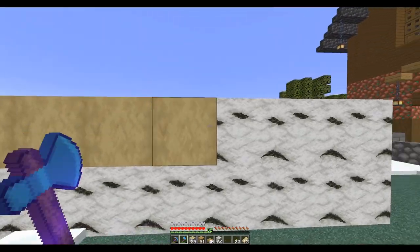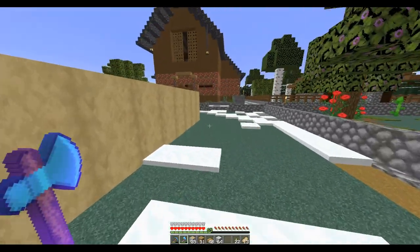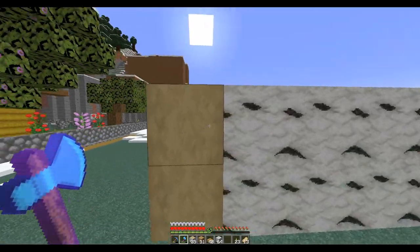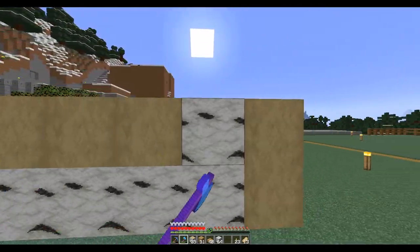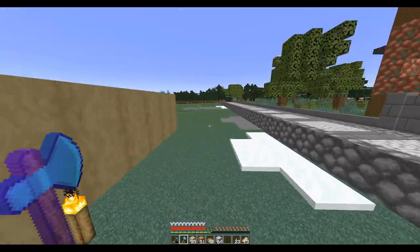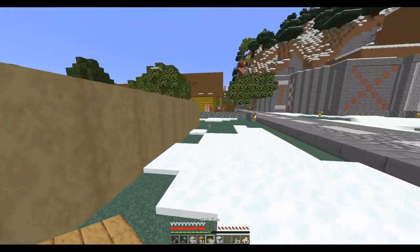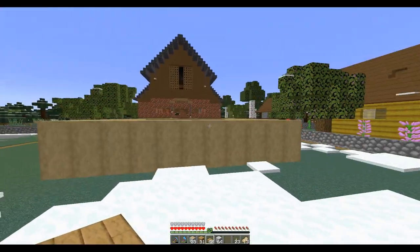Yeah, that birch is just overpowering. It's like there's too much black in it to be a useful white block, and there's too much white to be a useful black block. So we're kind of stuck with this unique block which does its own thing.